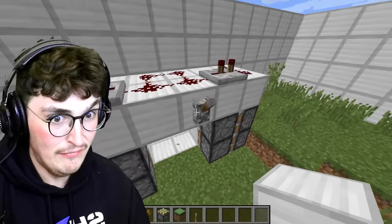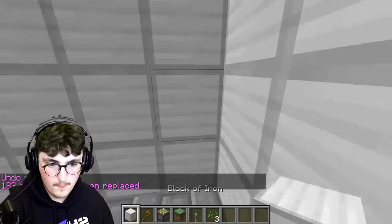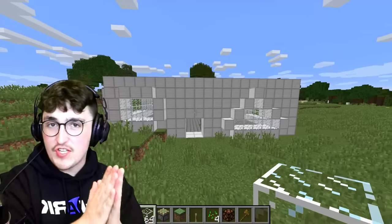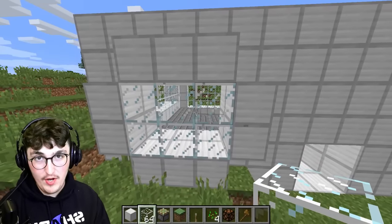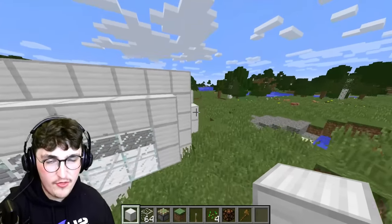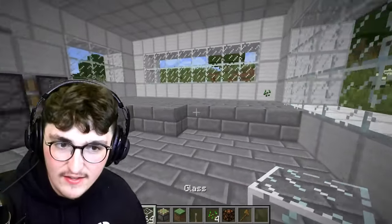The surface layer of our doomsday bunker is now complete. We have reinforced glass windows — bulletproof windows reinforced on both front and back sides. I also have them reinforced with more iron blocks to make sure nothing shatters. If something were to shatter, there is another layer of glass protecting the inside of the bunker.